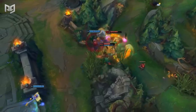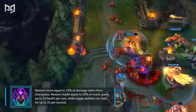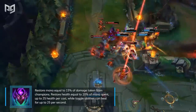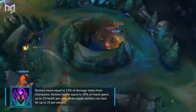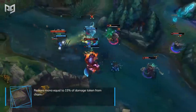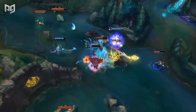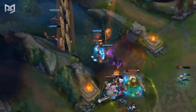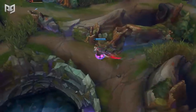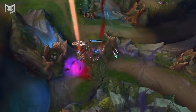Abyssal Mask is a defensive item that also doubles as an offensive item — enemies near the owner take increased magic damage. Tanks can dive in to allow their teammates to thrive, or tankier mages can build it as a defensive item while still increasing their own damage output. Tanks who also deal magic damage like Amumu, Malphite, or Ornn can build it when they need extra sustain and damage. AP champions like Cassiopeia or Ryze can build it to become tankier, and when there are significant AP threats on the enemy team, Abyssal Mask will allow them to duel with ease.